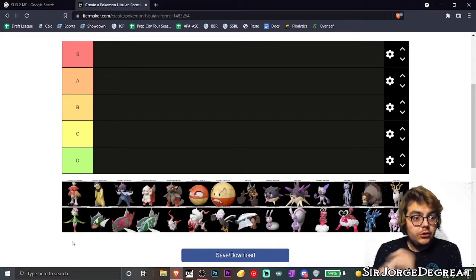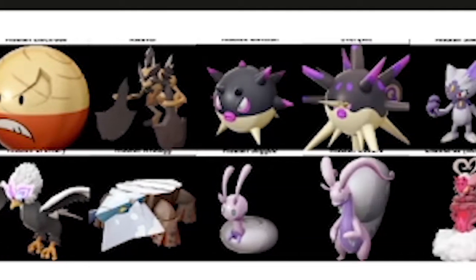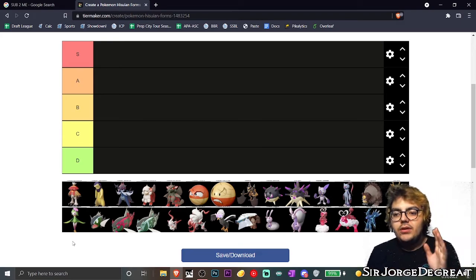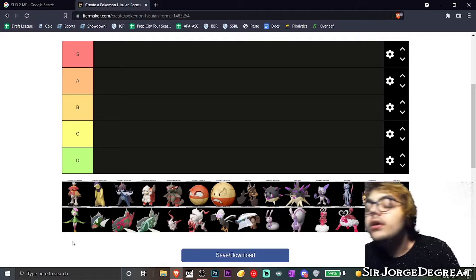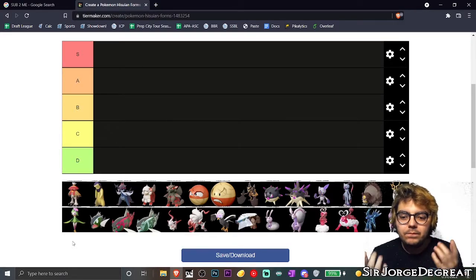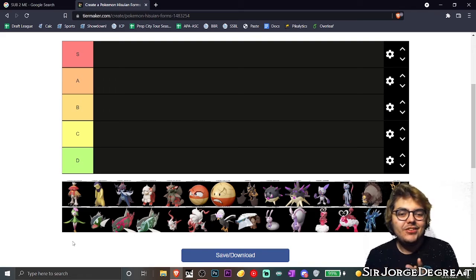Here we are, and there they are — all of the new forms in Pokémon Legends: Arceus. We got Decidueye, we got Typhlosion, we got Samurott, and we even got the very special legendary Pokémon. We'll just go one by one and I'll give you some brief opinions on what I think of each Pokémon.